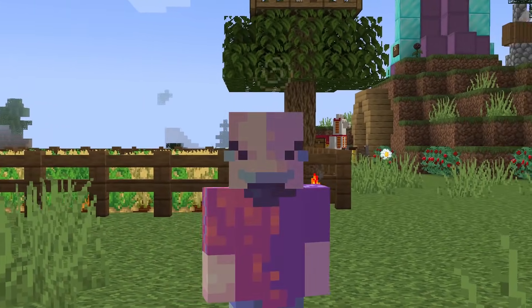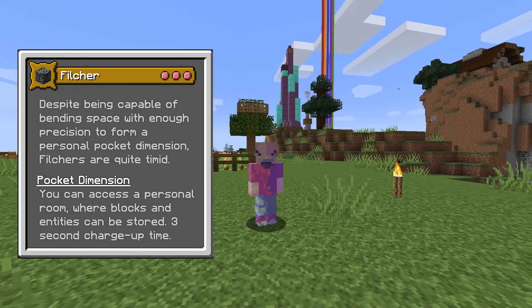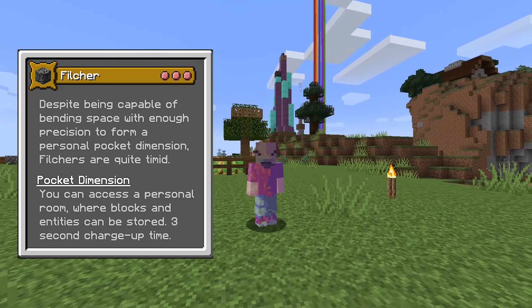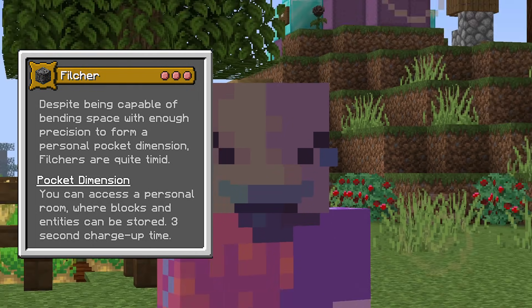Moving to the Origin itself, the Flincher is a 3D Impact Garajimi, and it has the maximum amount of impact upon your game. Running through the description: despite being capable of bending space with enough precision to perform a personal pocket dimension, Flinchers are quite timid.